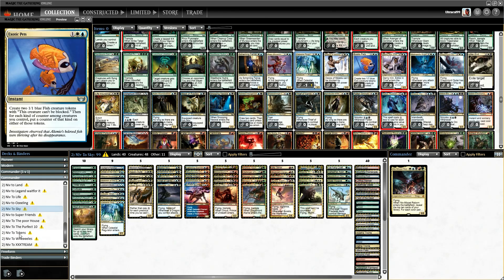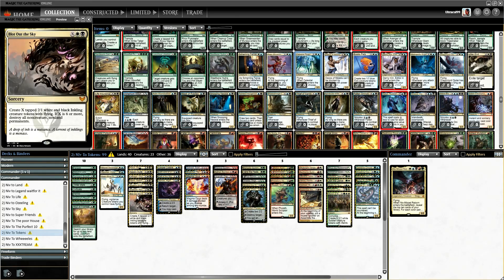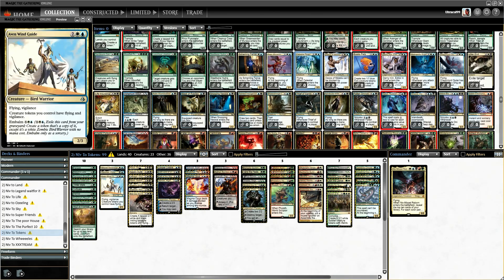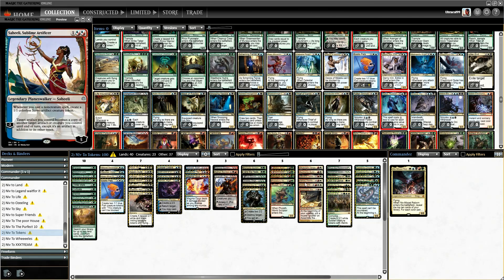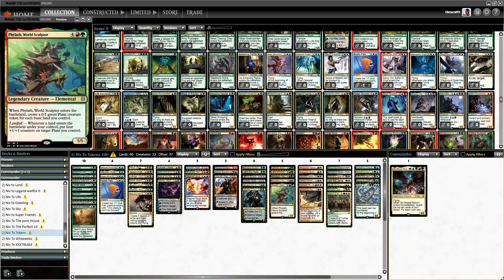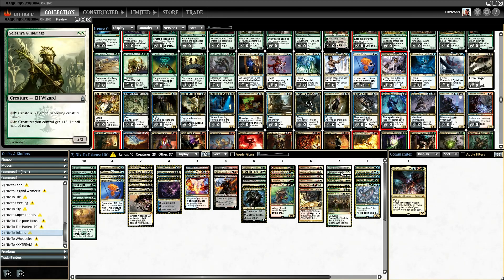Moving to the tokens deck — I still have a goal of 100 different token-printing effects. We don't have a lot in the Azorius colors, so let's put it in and strip another color down. Specifically, we should probably look at lowering the cost, or see what else we could mess around with.